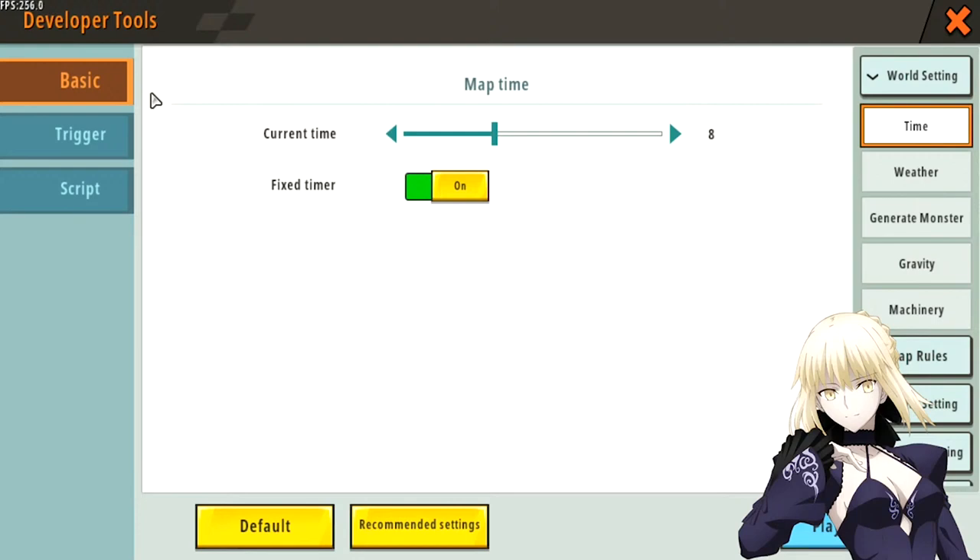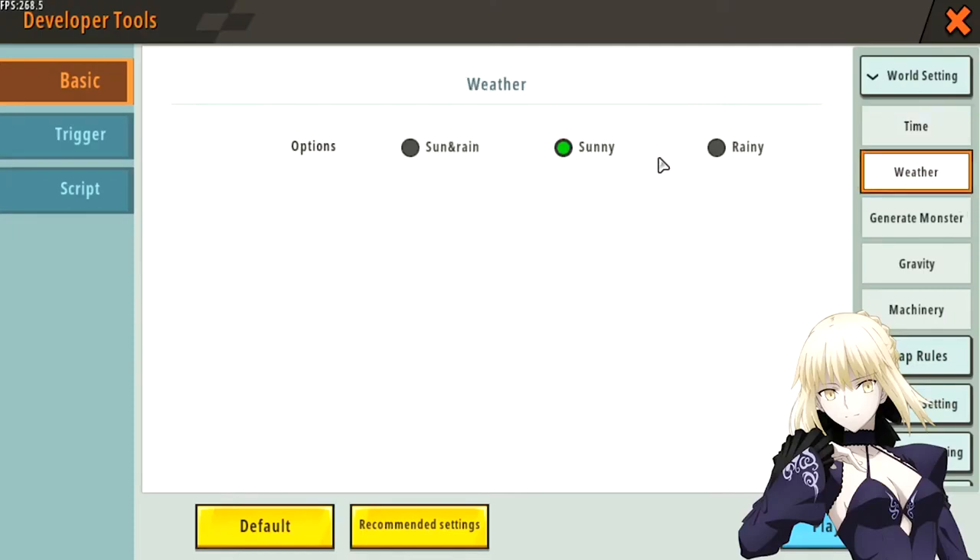I'll go step by step so you can catch up. First, for world settings on simulation maps: turn off fixed time so there's a day-night cycle starting from around 7 AM. For weather, turn on sunny and rainy so players will experience different feelings ordering food on rainy versus sunny days.